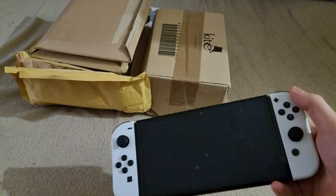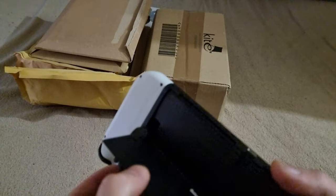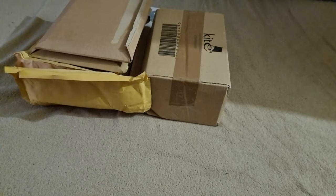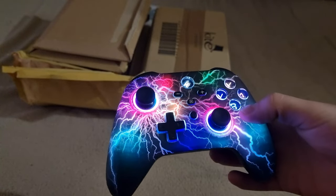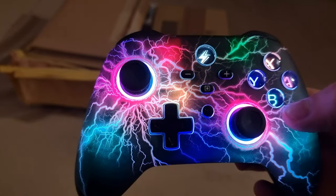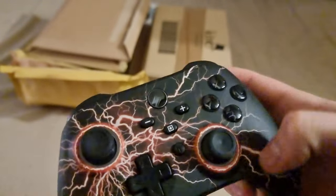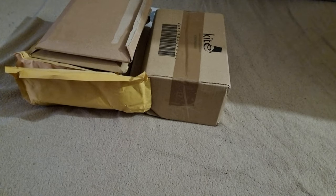My amazing girlfriend managed to get me an OLED Switch. I managed to get some air bubbles on the screen — I'm not great with screens. It's only got a 32 gig memory card in it, but the OLED Switch is awesome. It was actually a joint present from her, her mom, and her nan. I've got some awesome controllers — look at that, so cool. The colors are a bit darker than they look on camera, but really cool. I've got steering wheels and loads of separate accessories.